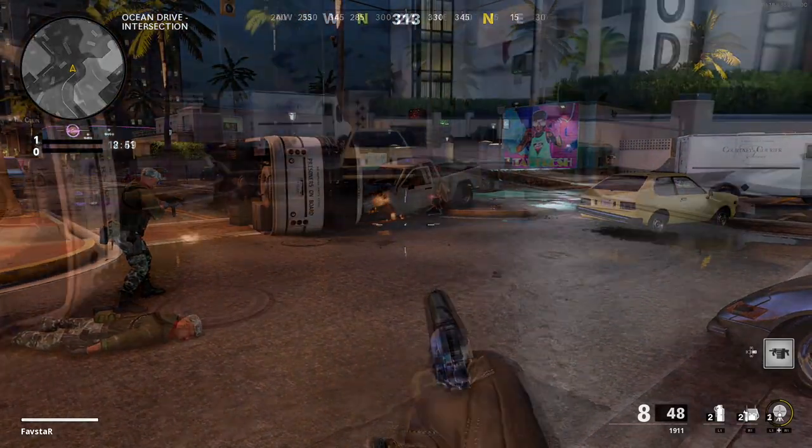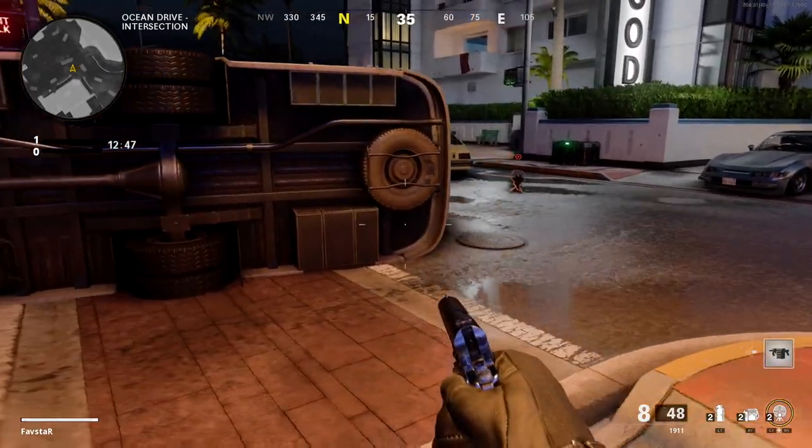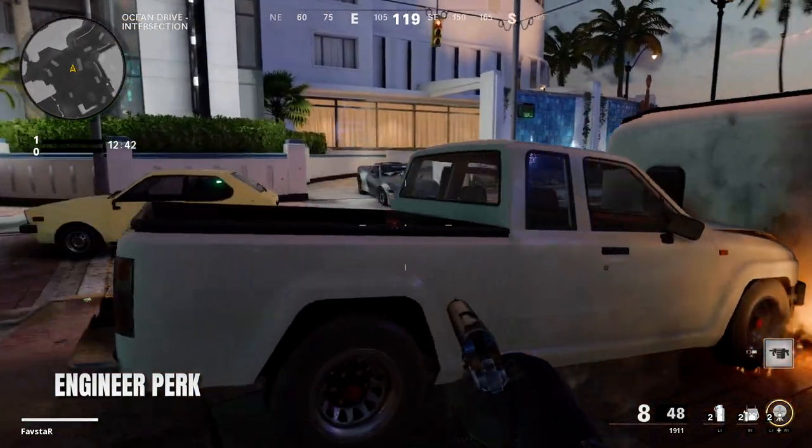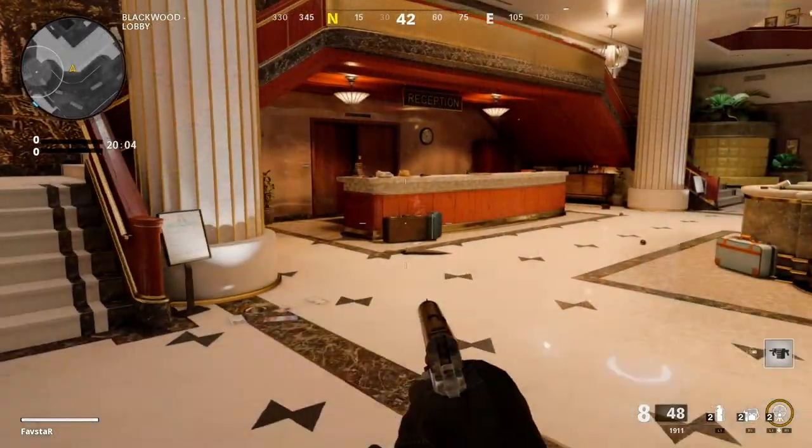The key to destroying the Field Mic is finding it. The Engineer perk allows you to see enemy equipment through walls and will at least make you aware of enemy Field Mics.